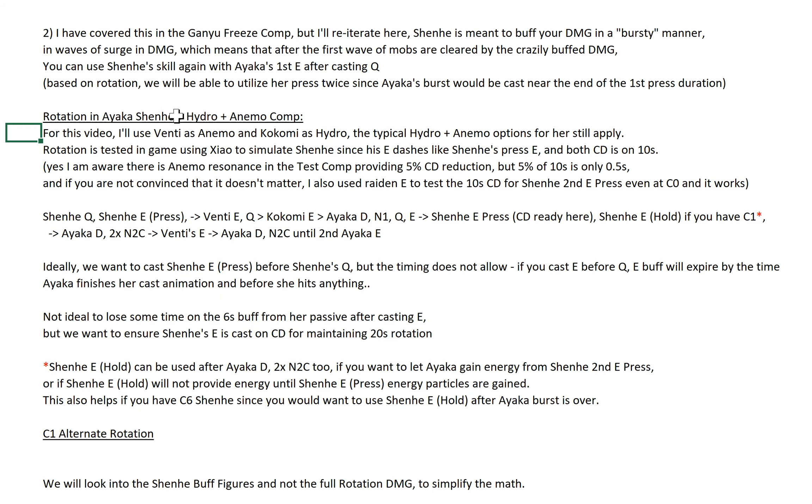This is the rotation in Ayaka's Shenhe plus Hydro plus Anemo comp. I'll use Venti as Anemo and Kokomi as Hydro in this video — the typical Hydro plus Anemo options still apply. The in-game rotation is tested using Xiao to simulate Shenhe, since his E dashes like Shenhe's press E and both cooldowns are on 10 seconds. I'm aware there's an Anemo resonance in this test comp with Venti and Xiao providing 5% cooldown reduction — but 5% of 10 seconds is only 0.5 seconds. I also tested using Raiden E instead of Xiao and it still works — the 10-second cooldown is still ready. So the Anemo resonance doesn't matter and the test is accurate.